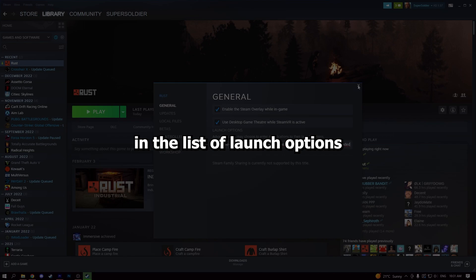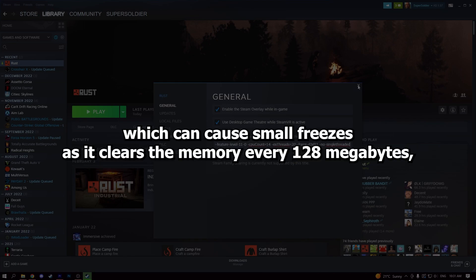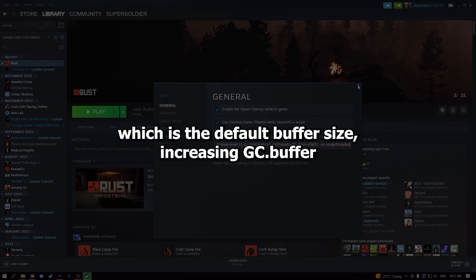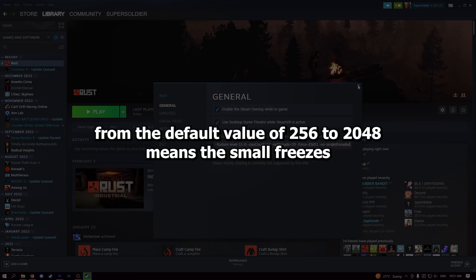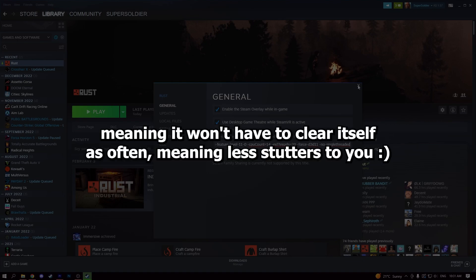In the list of launch options is a change to Rust's memory garbage collection system, which can cause small freezes as it clears memory every 128 megabytes by default. Increasing gc.buffer from the default value of 256 to 2048 means the small freezes will happen far less often, as it will take longer to fill up the buffer and won't have to clear itself as frequently — meaning fewer stutters for you.